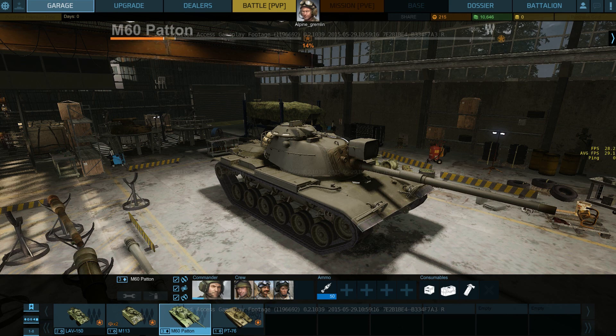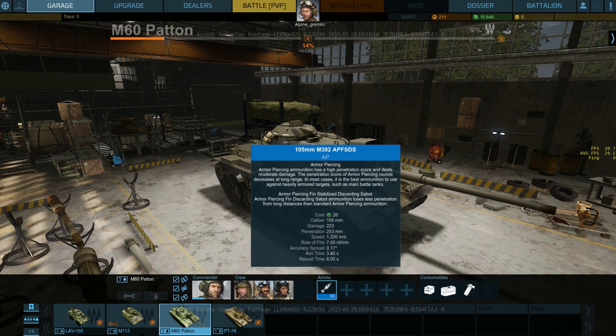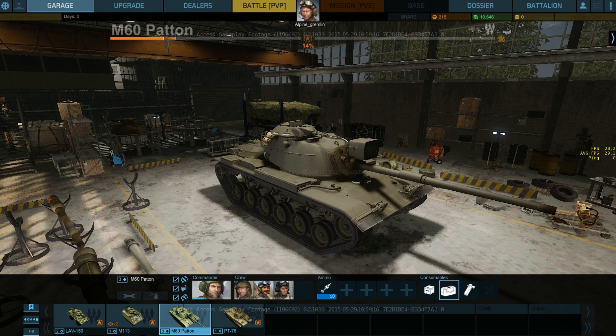In terms of ammo loadout, I've loaded AP, the fin-stabilized ammo. I have consumables: fire extinguisher, repair kit, and first aid kit — literally exactly how it is in WoT.